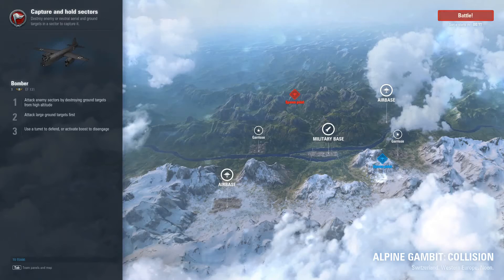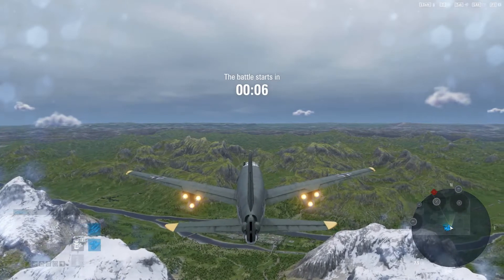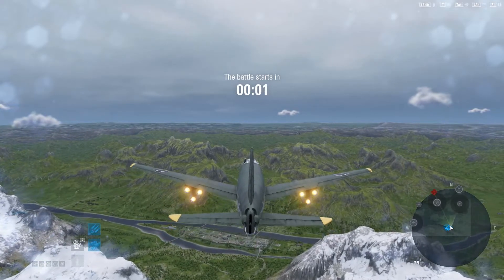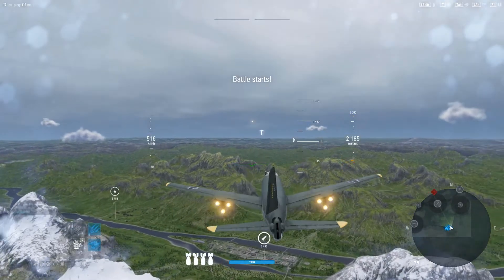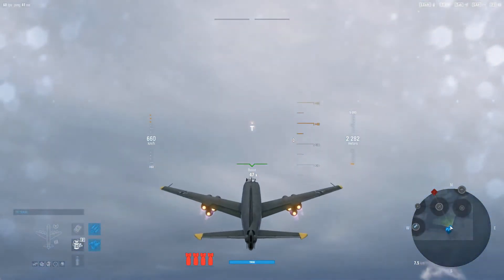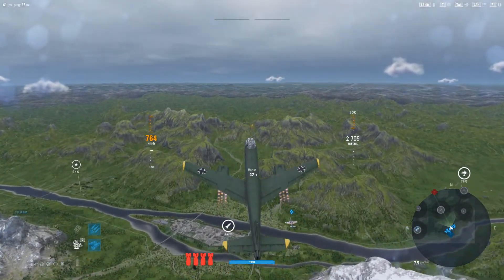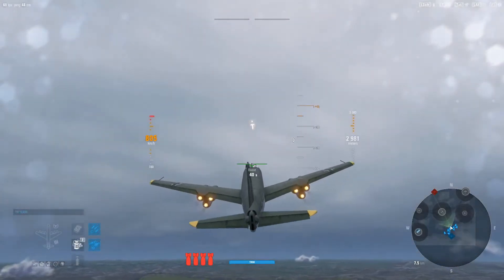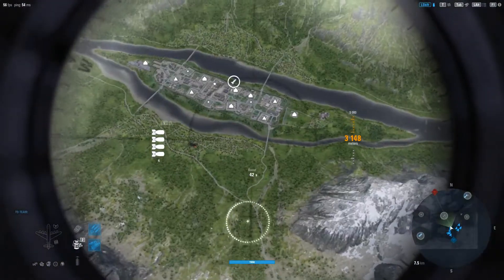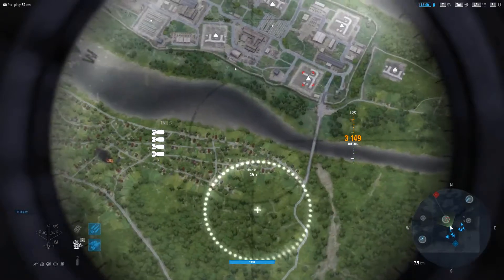Hello guys, welcome back. I'm Viper and today we're going to be visiting bombers. There are basically two types: precision bombers and carpet bombers. Whether it's four bombs or forty bombs, that's still a carpet bomber because you're dropping multiple munitions on a section. A precision bomber is where you drop one bomb per section.